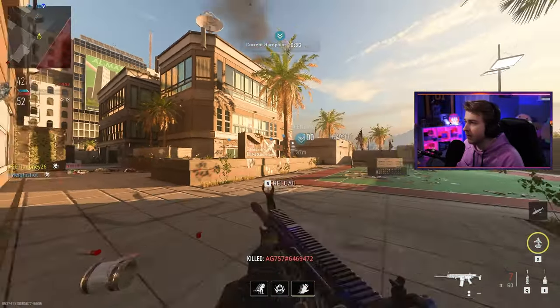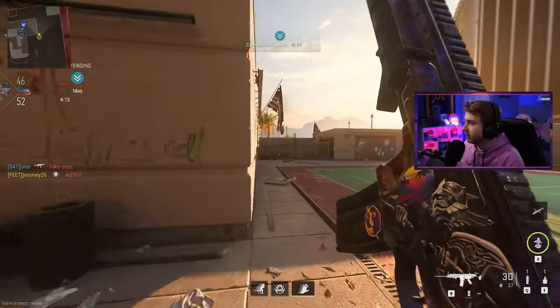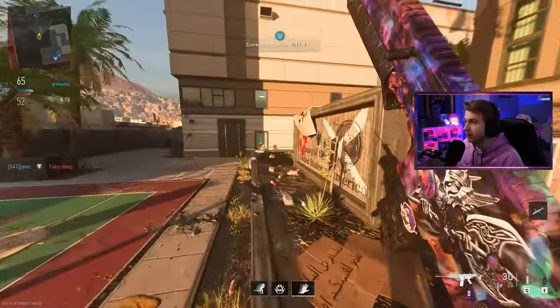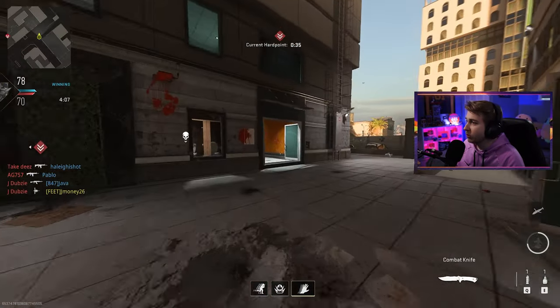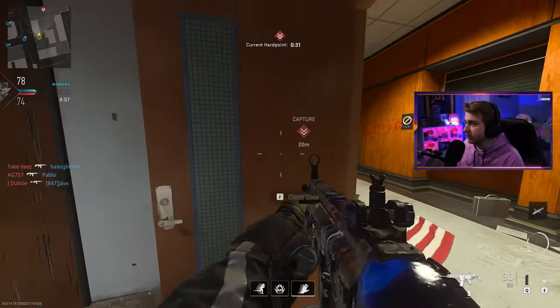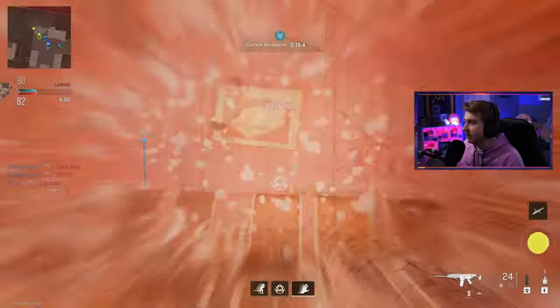They kind of messed us up towards the second end of our first hard point and completely took the second one. This one we need to hold for the entire time if we want to get some momentum back. It looks like we're actually getting some rotations going though. This is like the hardest hard point to take on this map — there's way too many corners, there's doors on each end, it's just ridiculous. There we go, I think we were contesting. We took it solid.